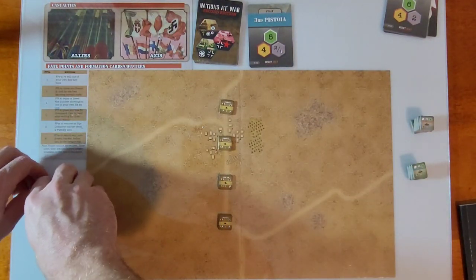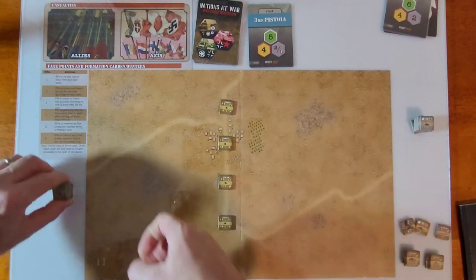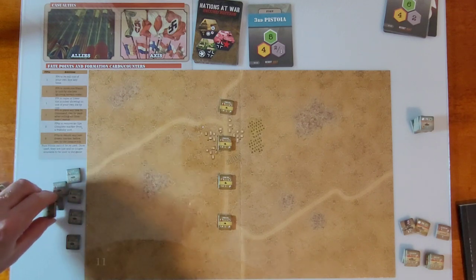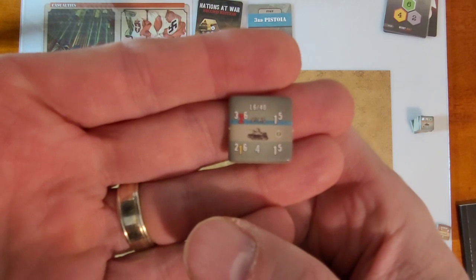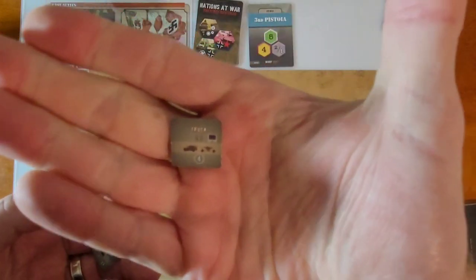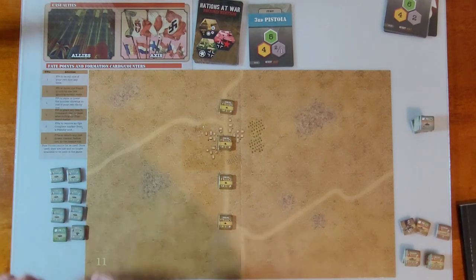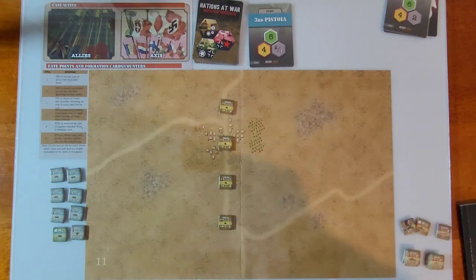Moving units into position: we need six armor units to cross. We have one, two, three, four, five, six — six of these 1340s, and it does come with an 88 ATG on the back. So we have six armor units coming on with an 88. I need at least two of these to get off the far side of the map. It is a nine-turn scenario.